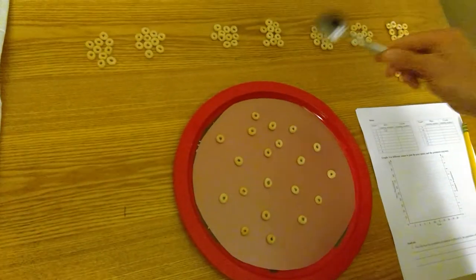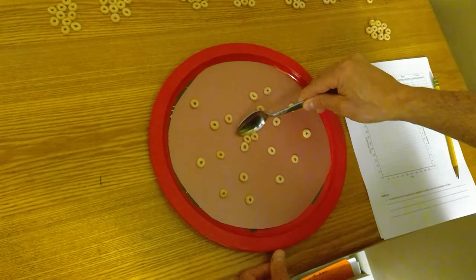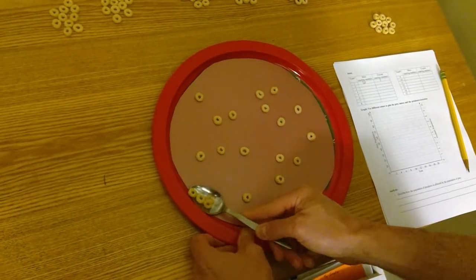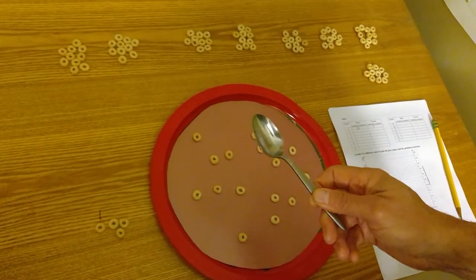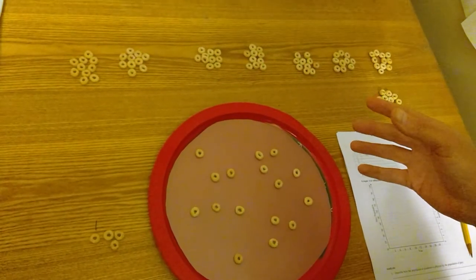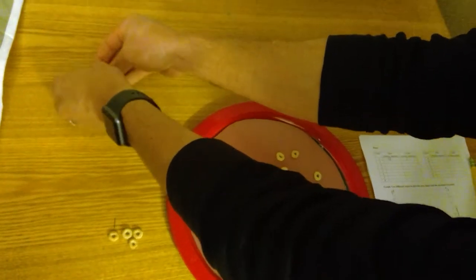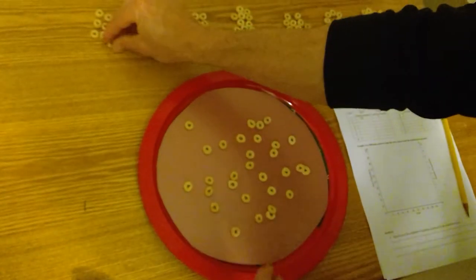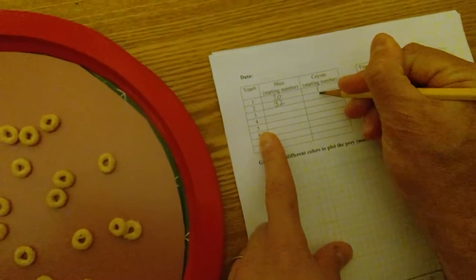Now I'm going to go through with my coyote and make a pass. I'm allowed to go through once and change directions one time. I picked up four mice, so I'll keep those off to the side — that's what this one caught. This one survives. At the end of this generation there were 20 mice, and 16 are left. Those 16 are now going to double, so I'm going to add 16 more. Now I have 32 mice to start the next generation, and still one coyote.